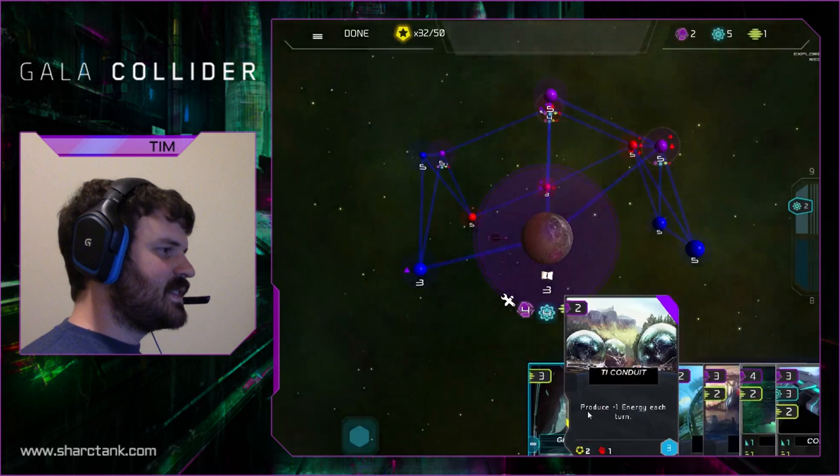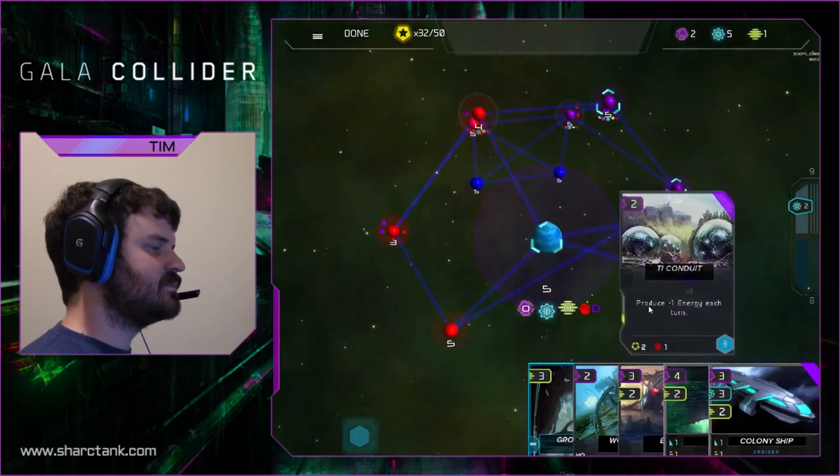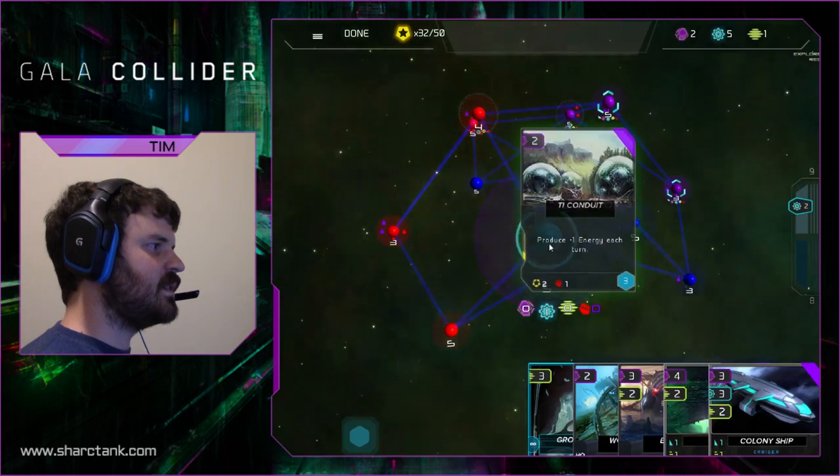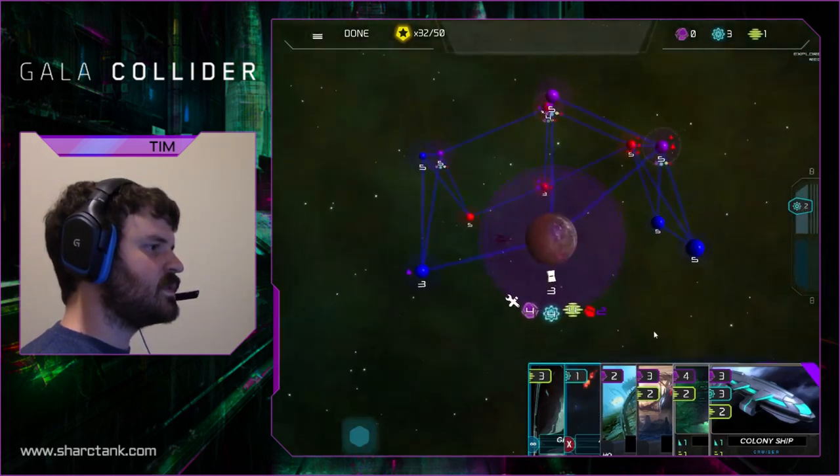I'm in trouble because he's got a Dreadnought and a Cruiser — there's no way I can take that army on, but I can cripple him with harassment. I kind of need to get an endgame strategy going and I don't have one, so I'm just kind of winging it. I don't think he would expect me to build a Conduit there, so I'm going to. And we'll start milling.